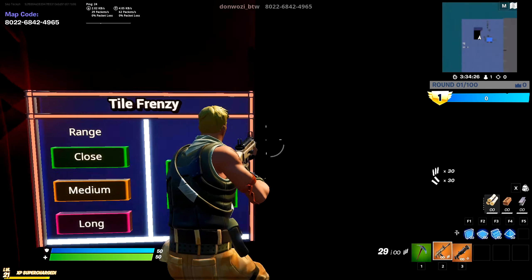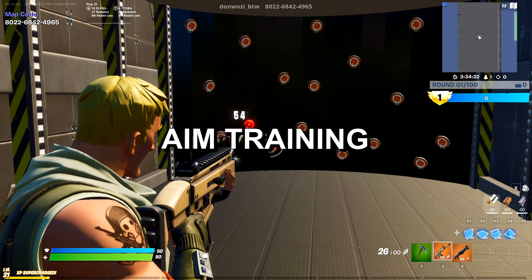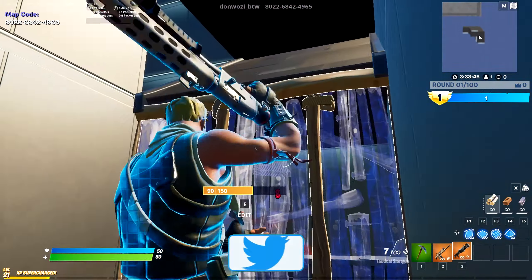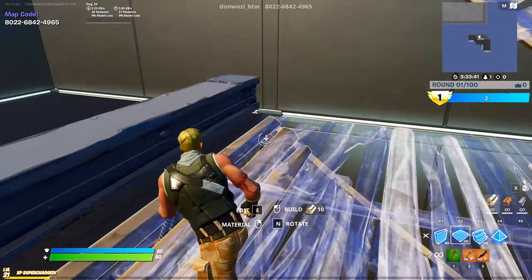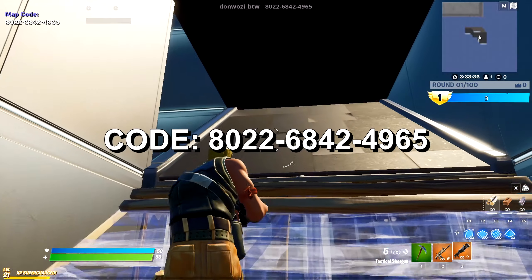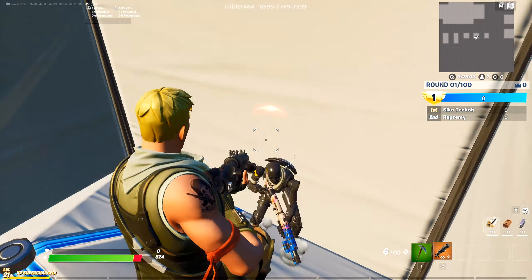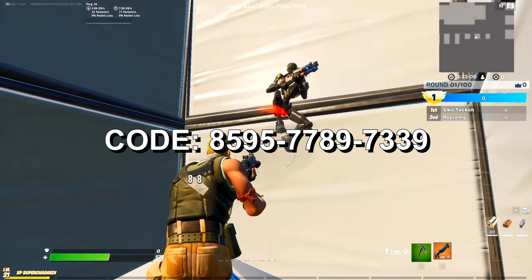To start off this video, the first thing we're going to talk about is aim. You can really warm up your aim however you'd like. If you're on PC and have access to Kovaak's Aim Trainer, you can use that. Or if you're on another platform or simply don't have Kovaak's, you can do an in-game map like Skavik's Aim Trainer using code 8022-6842-4965, or aim duels in Raider 464's aim duel map using code 8595-7789-7339.